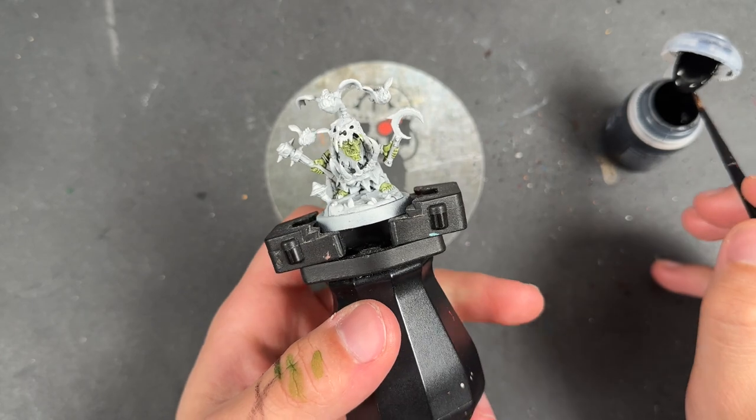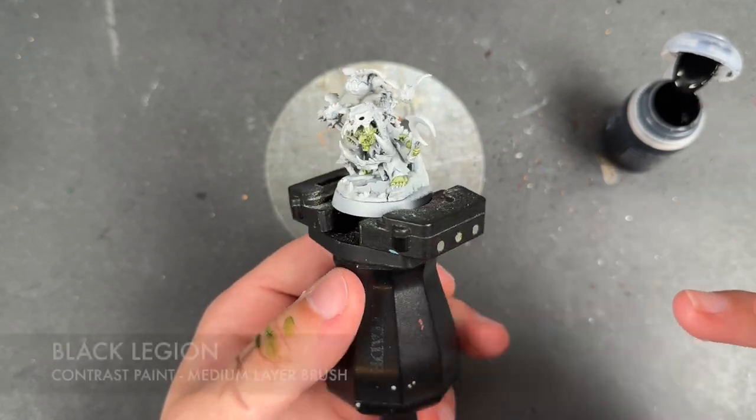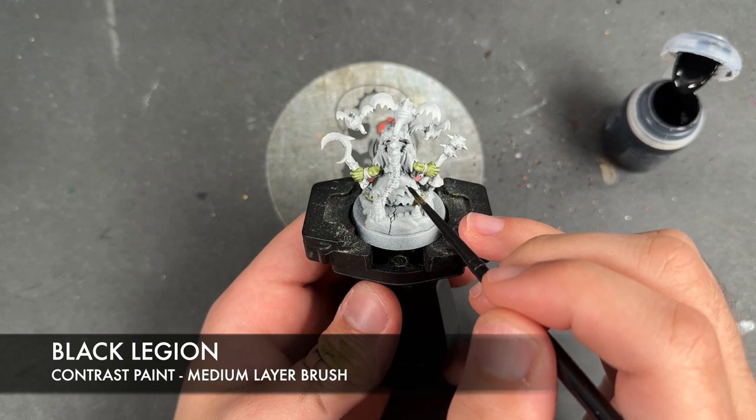With that Gut Ripper Flesh all applied, we're now going to take some Black Legion and we're going to apply this over the top of all of his robes.